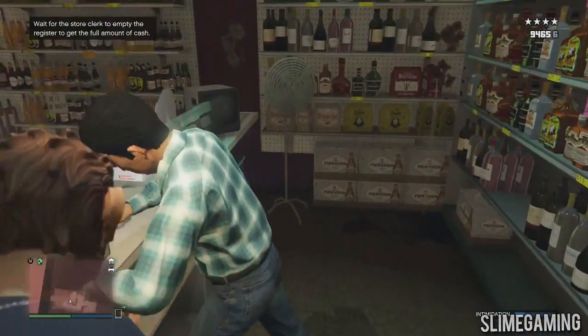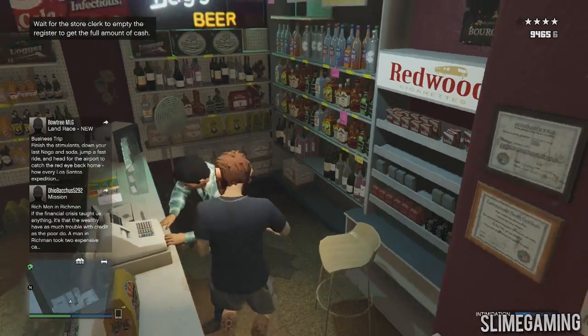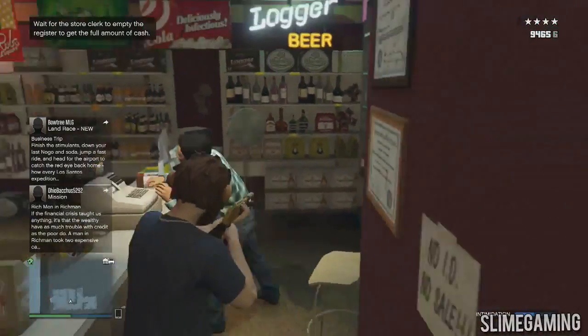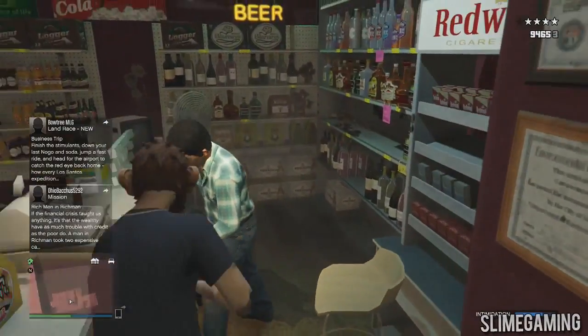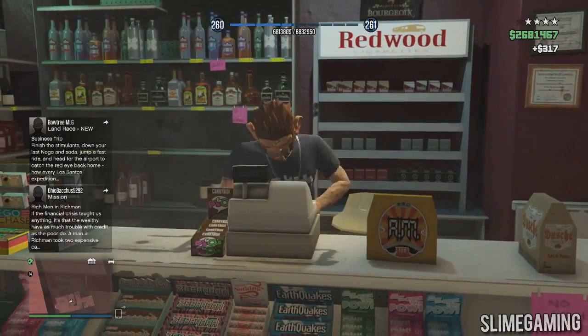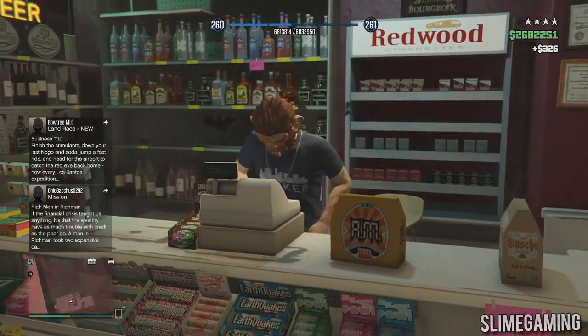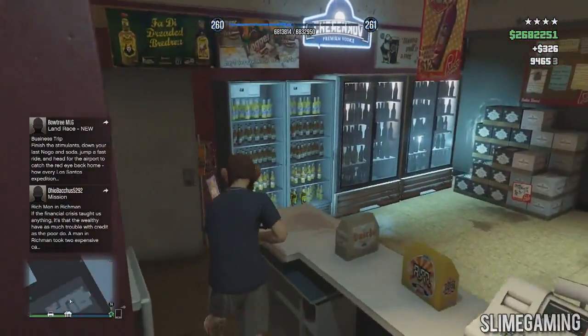Make sure if you're going to a different store that the surroundings are exactly like this. When he starts collecting the money and pulls out a bag, hit him with the gun by pressing RB, B, or the equivalent on PlayStation. After you hit him, instantly press right on the D-pad — it'll give you money for the bag and from the actual counter.